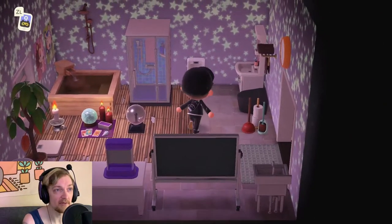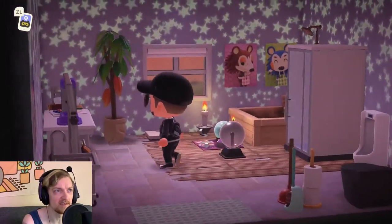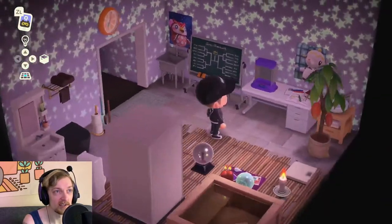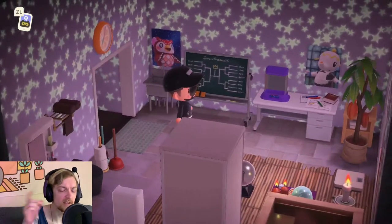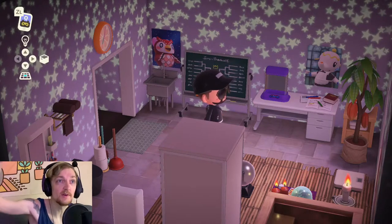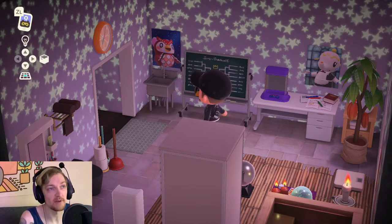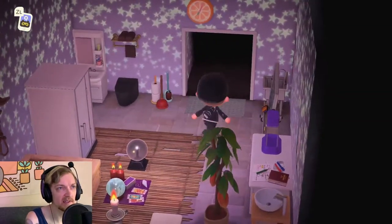Moving along, I've got my bathroom. It's cluttered, but I love the starry wallpaper. Celeste gave my girlfriend the starry wall, which she crafted for me. I happen to have a Celeste poster in my bathroom. Now that we got that all squared away, one quick glance — pretty badass. I love this place.